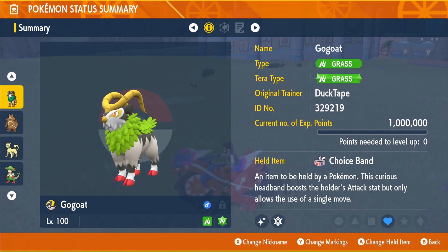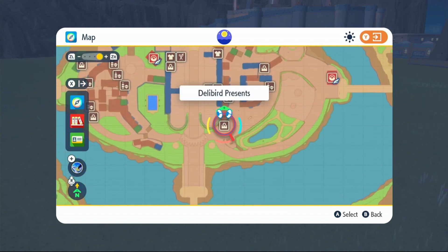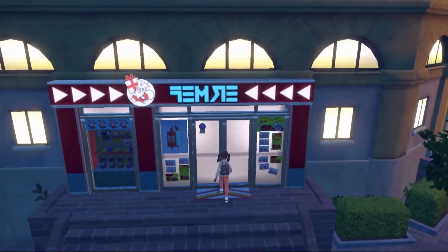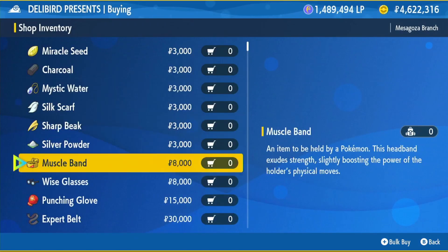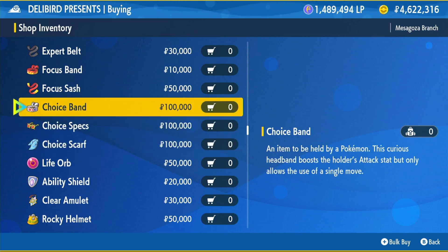It's one of my favorite moves in the game but not many Pokemon have it. The Choice Band is going to be a little bit expensive. To get it, come over to Mesagoza West and head down to the Delibird Shop right there. Once you're inside, click on battle items, scroll down about halfway and you'll find your choice items. Buy the Choice Band — it will cost you 100,000 Pokedollars. Then just equip that onto your GoGoat.